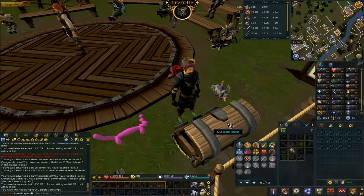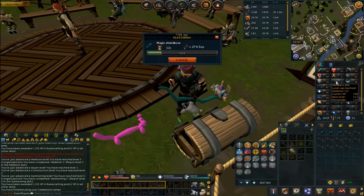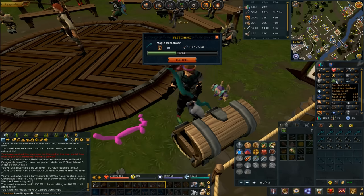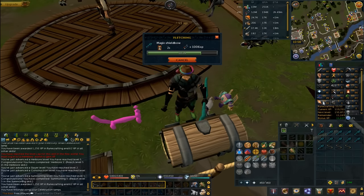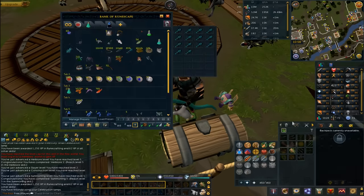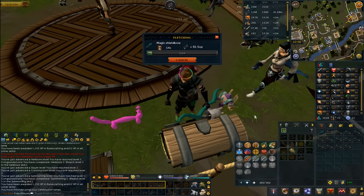I put two small celebration lamps into my skills. I was nearly level 5 Herblore and nearly level 5 Summoning, so those two leveled up. I'm also level 3 Construction and Slayer now. So at this point I only need two levels in Slayer and two levels in Construction, then I'm maxing all of the member skills to level 5. Not bad at all — thank you, celebration lamps.